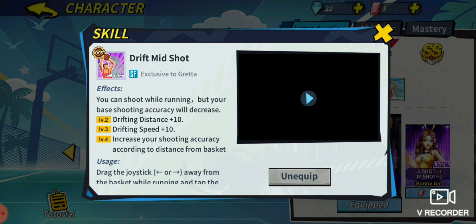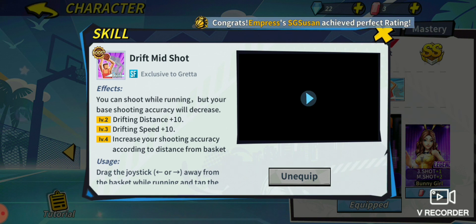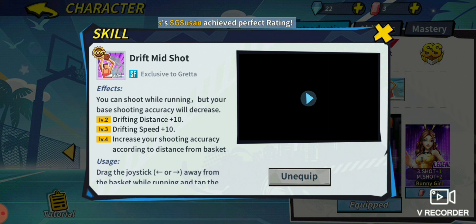The last and most important ability in Greta's entire kit is Drift Mid Shot. This ability lets you move to the side while you shoot, making it easier to get past defenders. Your base shooting accuracy will decrease, but that doesn't matter once you get to level 4. At level 2, drift distance plus 10. At level 3, drift speed plus 10. At level 4, shooting accuracy increases according to distance from the basket — the further away you are, the more extra accuracy you receive. You want to hang out closer to the three-point line to get the maximum boost, and if you get wide open you'll be in position for a free and easy three-point shot.